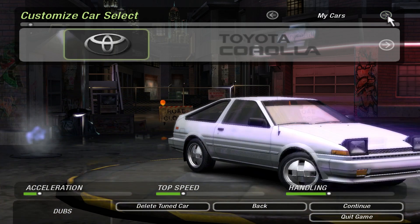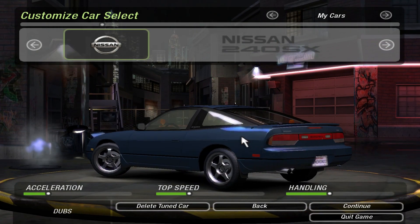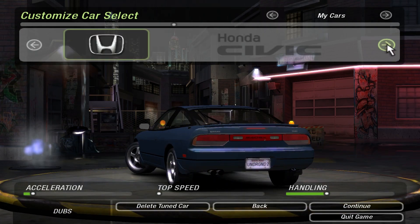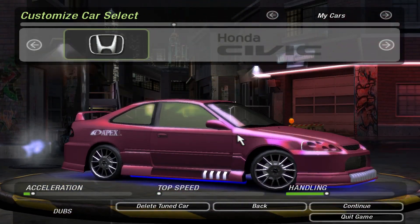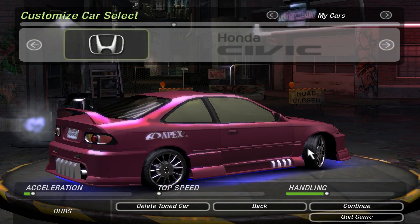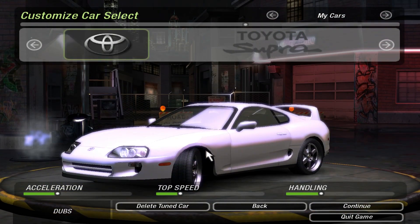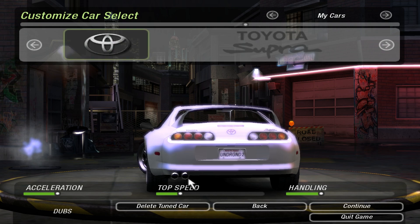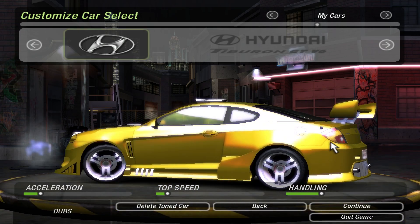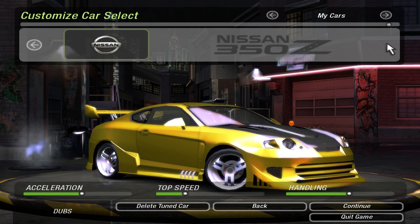This game is absolutely sick, I love it so much — this is where my childhood was made. Let's go stock — it looks like a 240, that's so badass. I remember doing this as a joke in one of my let's play episodes. It was stock, super stock, and I literally only changed the wheels and the exhaust, which is as high as I could go. They actually look terrible because they don't fit.